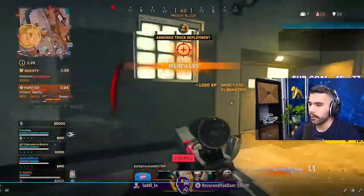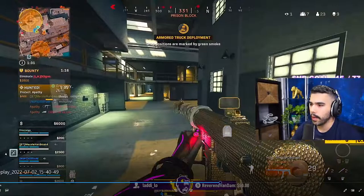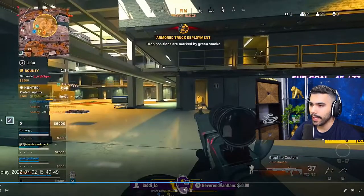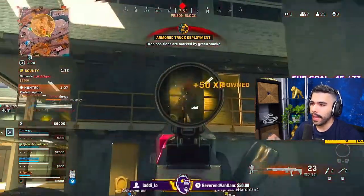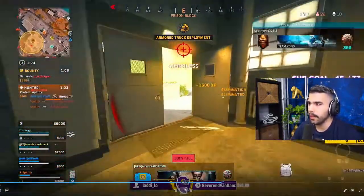I pull out my AR into the gunfight, kill this guy, and spot another guy. Instead of immediately challenging with the HVK or Blixen — probably not a good idea — I go for the stow. This guy seemed to have run away, he's not peeking anymore. If he was still there I probably would have stowed and died because the other guy would have killed me, but I decide to immediately disengage and take care of this guy instead.